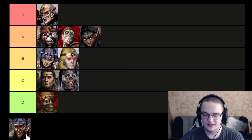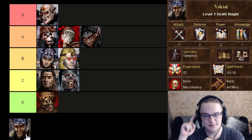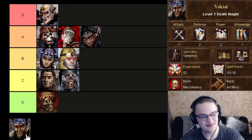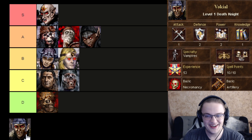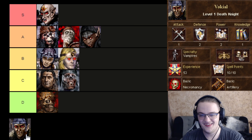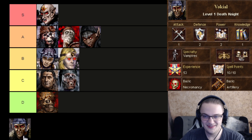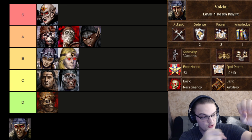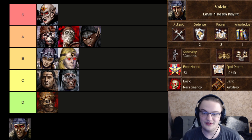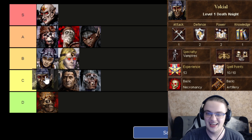Next up is Vakal, the Vampire Specialist. Everybody loves Vampire Lords, but Vakal really doesn't do them justice because he's so bad. The Vampire Specialist ends up starting with Necromancy and Artillery — not really a good skill set whatsoever. He doesn't do much for you at all. He is basically a Ranlu, except he doesn't actually botch your army for the sake of a Ballista, which makes him a little bit better. Also, his face is not as disgusting as Ranlu's. Humorously: don't you kill Vampires with a stake through the heart? So the Ballista could just catapult that stake right into the heart of the Vampire — why is the Vampire guy specializing in what would be Vampire-killing? Makes no sense. Anyway, C tier.